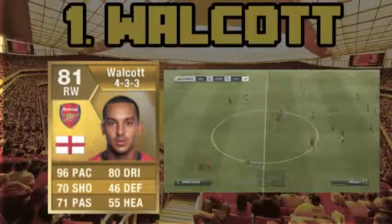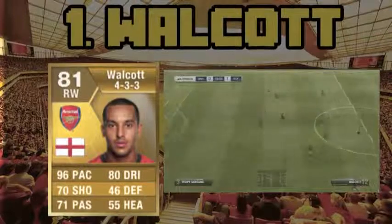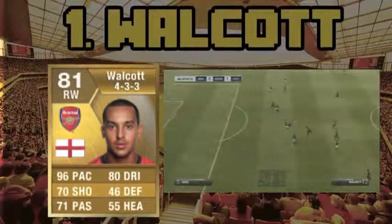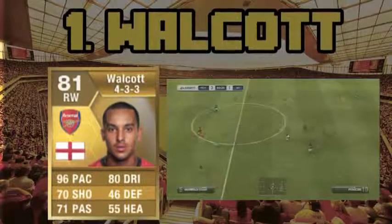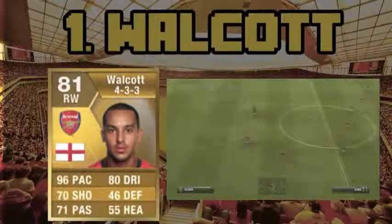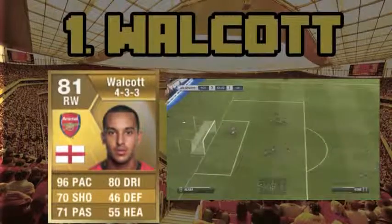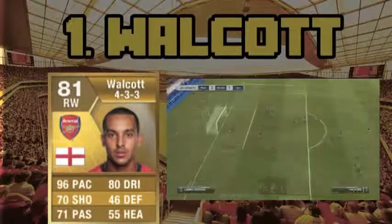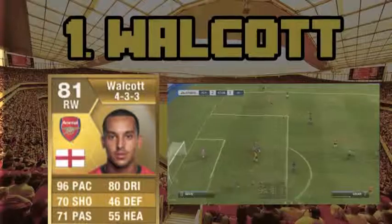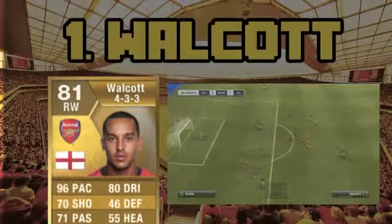Moving on to number one, we have the English player who plays for Arsenal — Theo Walcott. No doubt about that, he was going to be in the top five. He has 96 pace, the same as the number two and three players, but his overall rating is just a bit better at 81. He plays right winger and you can probably get him at right mid and right forward. He's got 70 shooting, 71 passing, and 80 dribbling. He costs about 5,700 coins on the Xbox and 8,300 coins on the PS3.